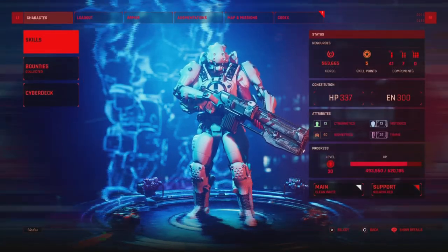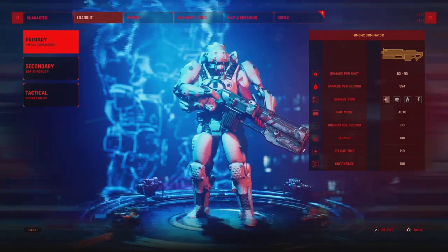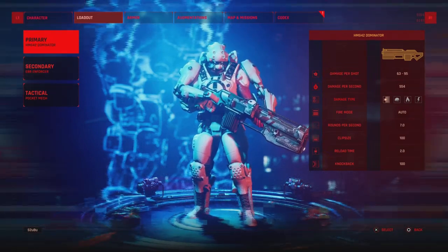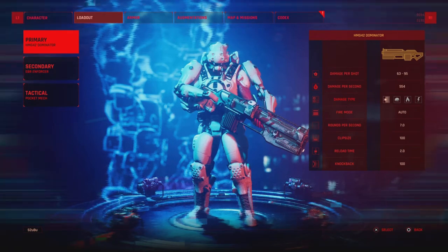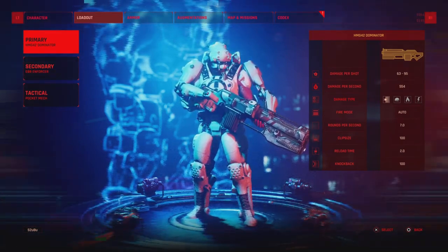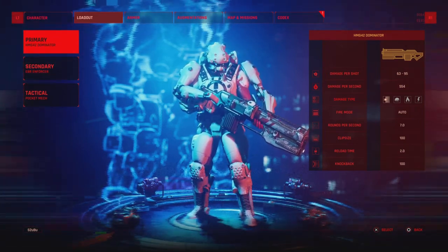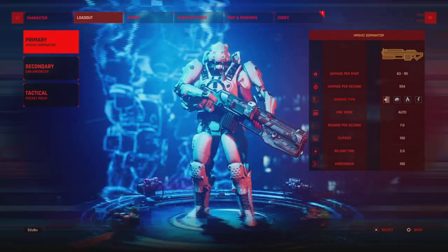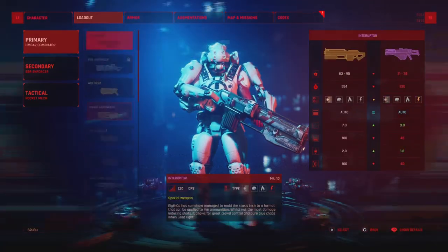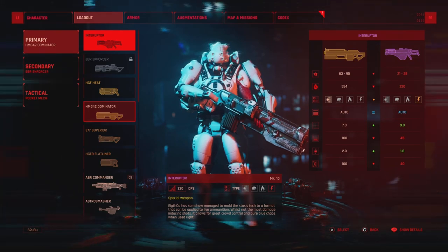One thing to take note of is that in this game you don't find different qualities of weapons — you have to upgrade them to those qualities. You will only ever find level one weapons while you're out and about in the world. It's a shame, I wish they did have uniques — maybe they'll add those in the future. You then have to upgrade them with upgrade materials, so my level 10 Interrupter was obtained at level one.